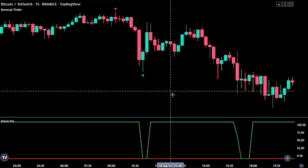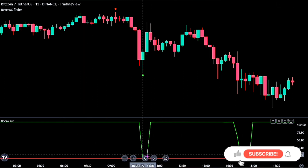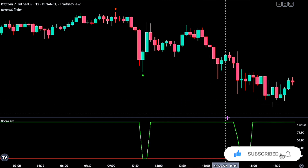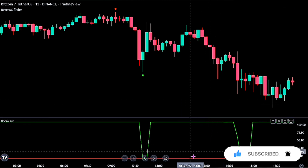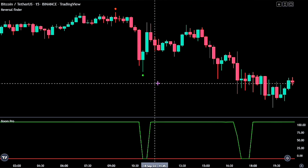The Boom Hunter Pro has two lines on it. When the green line touches the red line, it shows a build-up in buying pressure. Whereas when we see the red line touching the green line, it indicates a build-up in selling pressure.